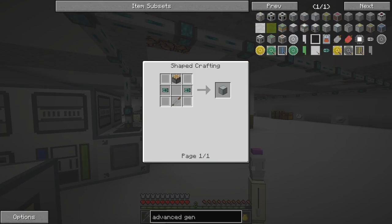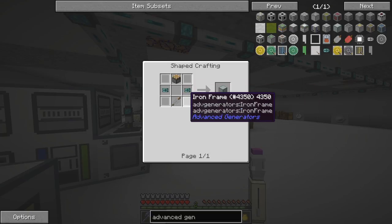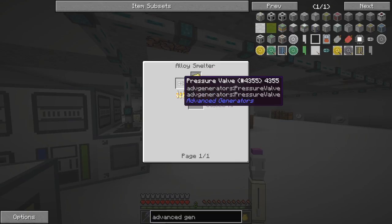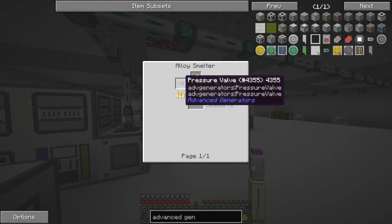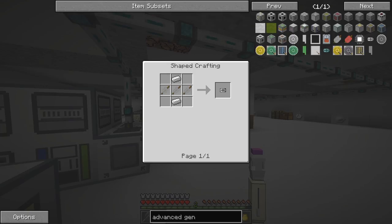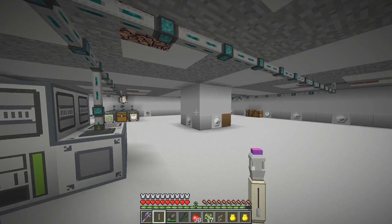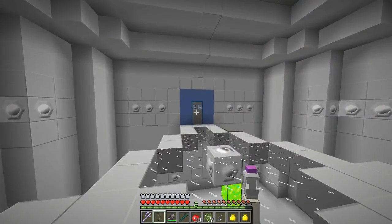That requires some advanced pressure valves and an iron frame - no big deal. These are the expensive part: basically eight vibrant alloys with one pressure valve. Pressure valve is fairly straightforward and I've already got six of those made, so let's go back to the base and start to produce these things.